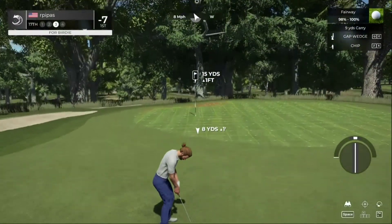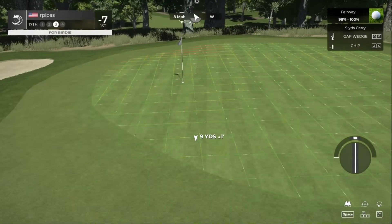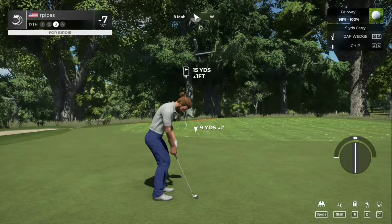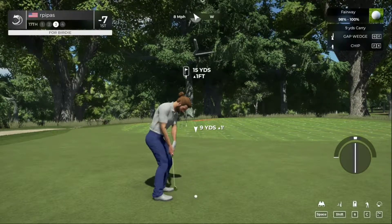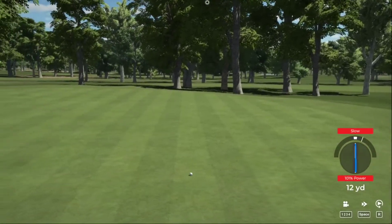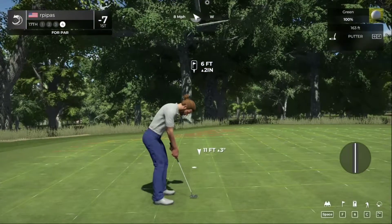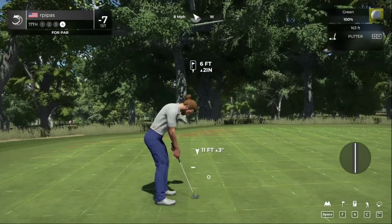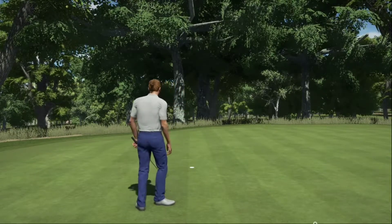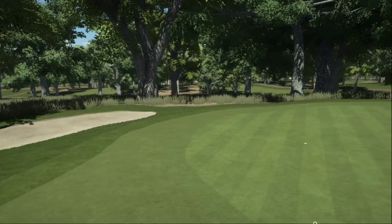Back on the fairway — let's see if we can stick it on the green. This is your third shot, going up the hill. Chipping with the gap wedge. This is your look at par — looking good, good job on that putt. After that one you're sitting at seven under.